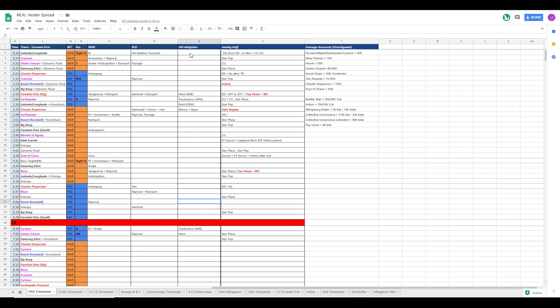Before we end the video, one more quick rundown: Noct Helios and Reprisal for the first Tsunami. Star to top us up after the Umber Smash. Collective to top us up for the second Tsunami. Star pops to top us before the knockdown times two of the Hila Rayoese. Indom to top us before the first Earthquake. Collective and Star to top us off before the second Earthquake. For the second Earthquake, we do a Buff Deploy plus Shake plus Veil to mitigate it to zero. After that it's Vows of Agony, Soul of Chaos. After Soul of Chaos, we do Sucker plus ET to top us off before the boss comes back. For the Blaze, Star pops before the second Blaze. And after the second Blaze, Collective is used to top us before the knockdown times four.